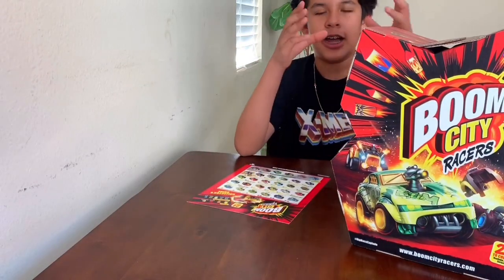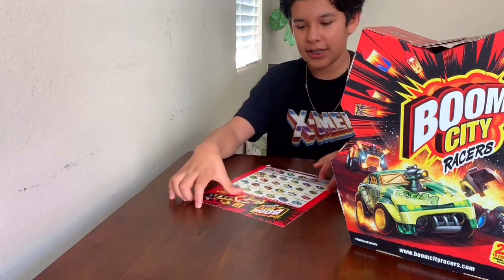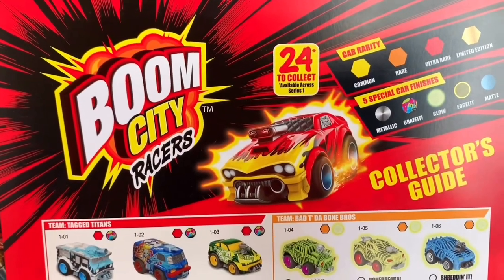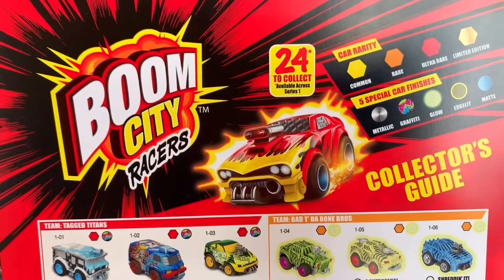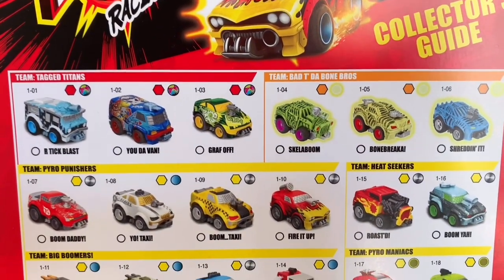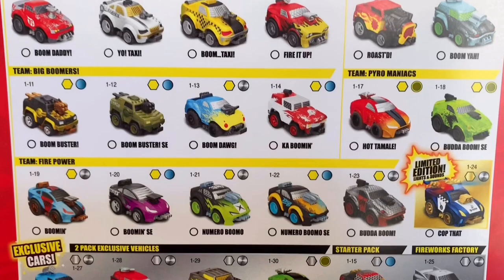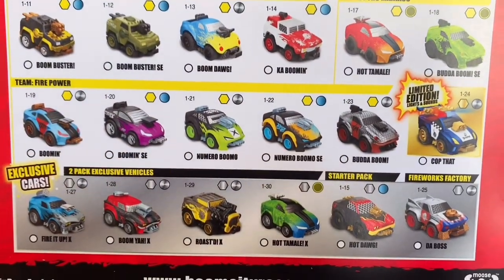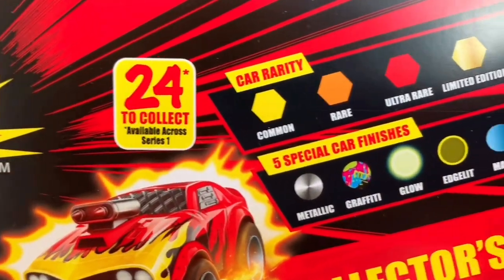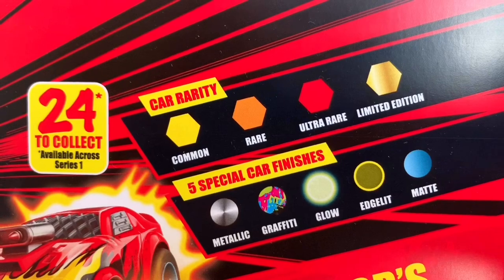They come in these firework-style packages and you basically pull it and they just pop out. Here is the collector's guide. They have the Team Tag Titans, the Bad T-Bone Bros, the Pyro Punchers, the Heat Seekers, the Pyromaniacs, the Big Boomers, and the Firepower. There's also a limited edition with heightened sounds and exclusive cars — 24 to collect across series one. There are four car rarities: common, rare, ultra rare, and limited. And five special finishes: metallic, graffiti, glow, chrome, and matte.